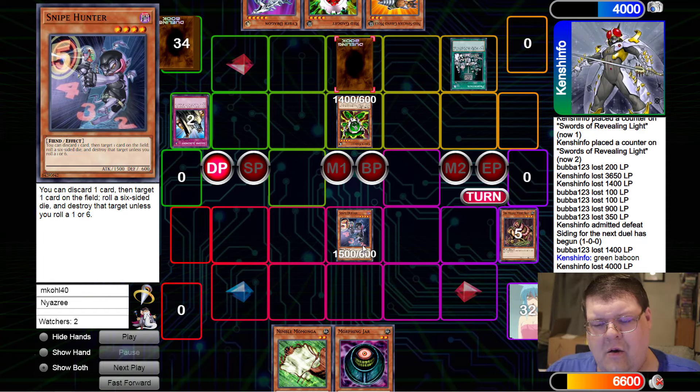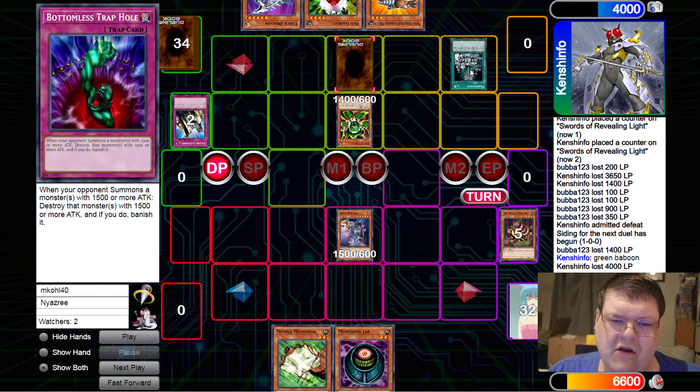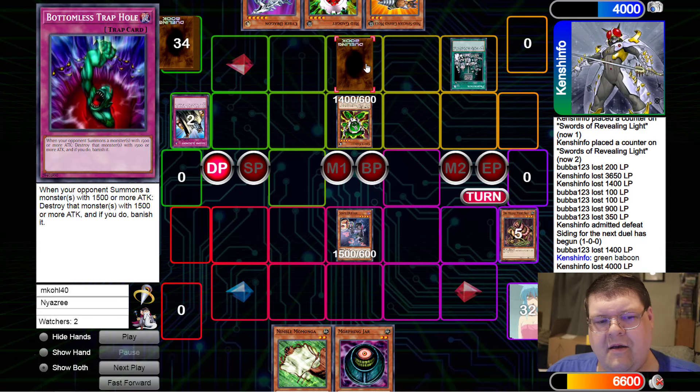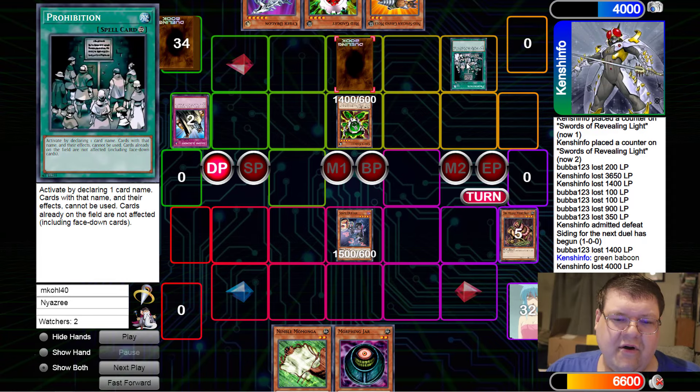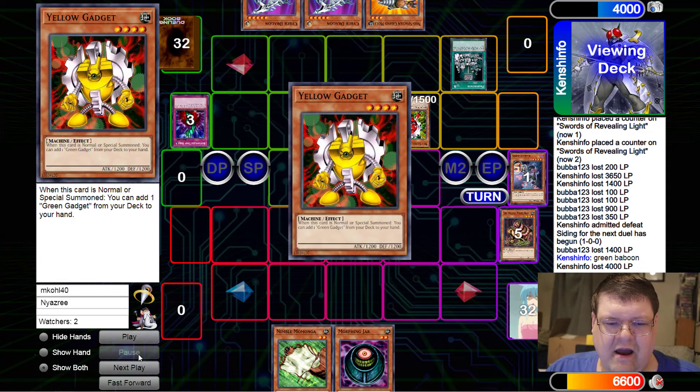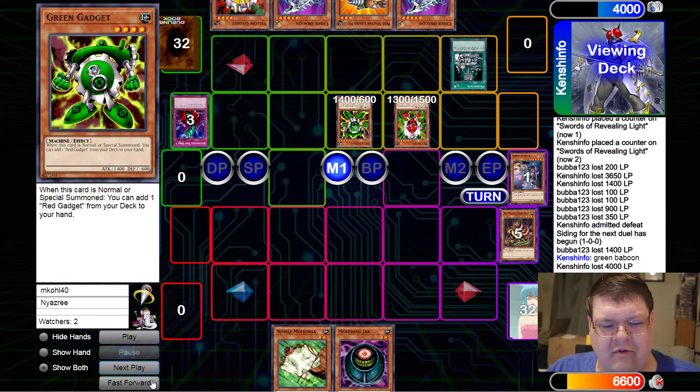This is where I would consider the misplay here. He's using Snipe Hunter and calling priority, targeting the face down. He should have probably called the Prohibition - yeah, gone after the Prohibition here. Then they would have been forced to chain. This is a good example of things you should know if you're trying to play these formats. Having the Snipe Hunter target something like the Bottomless forces a two-for-two on cards. But you'll see this resolve - mission accomplished. And now we start a steamroll of gadgets here.